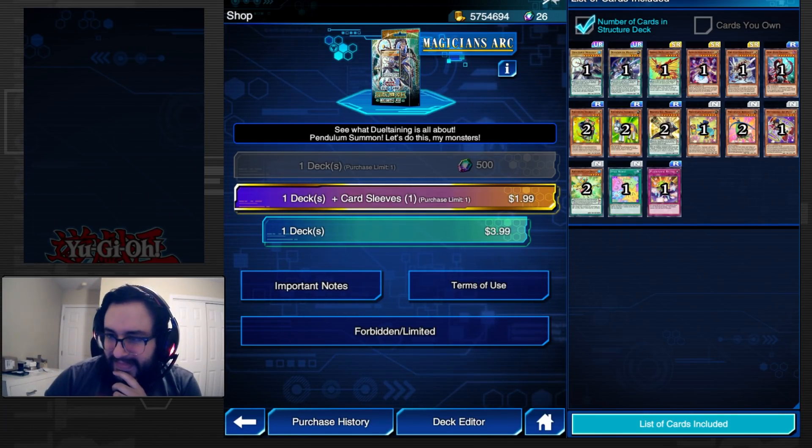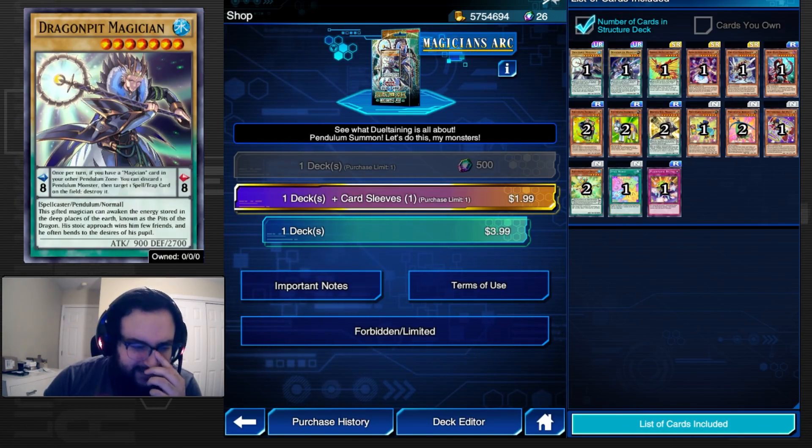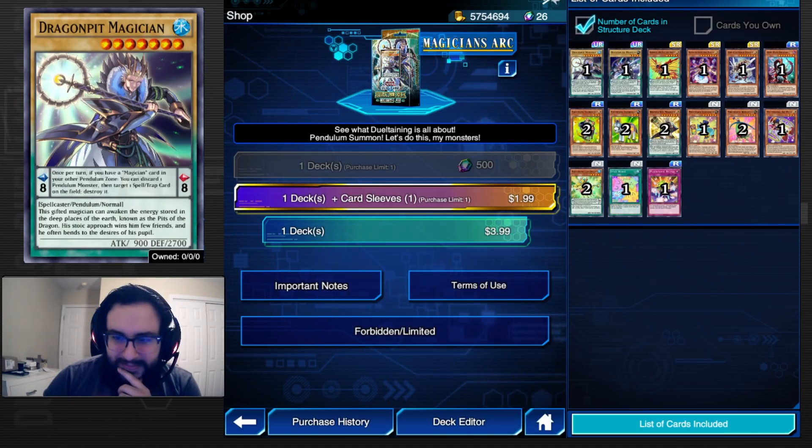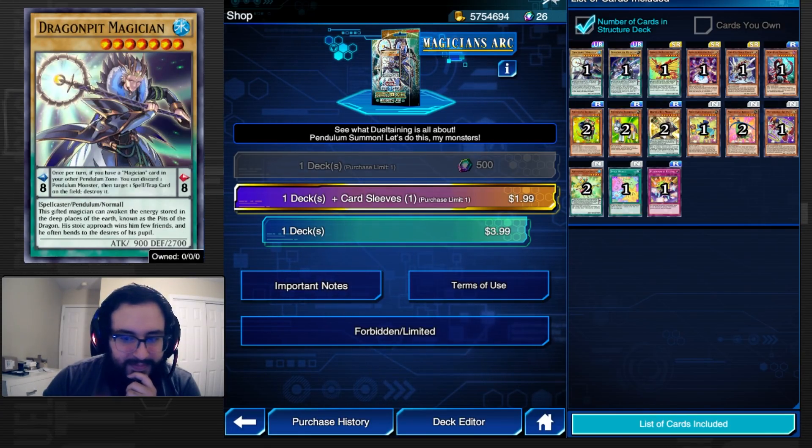Now we're going over the Structure Deck. Dragon Pit Magician — in the scale, if you have a Magician card in the other pendulum zone, you can discard a pendulum monster to target one spell or trap on the field and destroy it. It's a decent effect. This card was kind of popular when pendulums first came out on the TCG but fell off really quickly. Overall I don't think the structure deck is going to be that impactful.